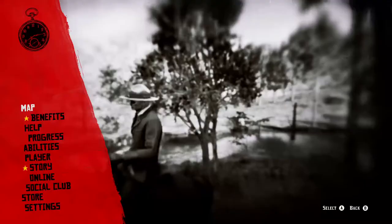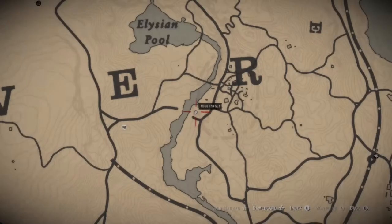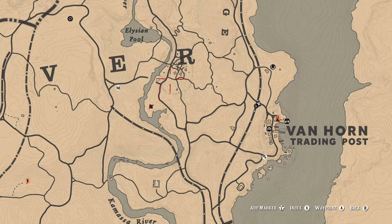I'm going to start out today in Butcher Creek, which is the village that is slightly northwest of Van Horn. I'm going to head down to this little lake area south of Butcher Creek. Van Horn is here, and I'm going to be heading here — it's distinctive along the Camastas River, south of Elysian Pool.